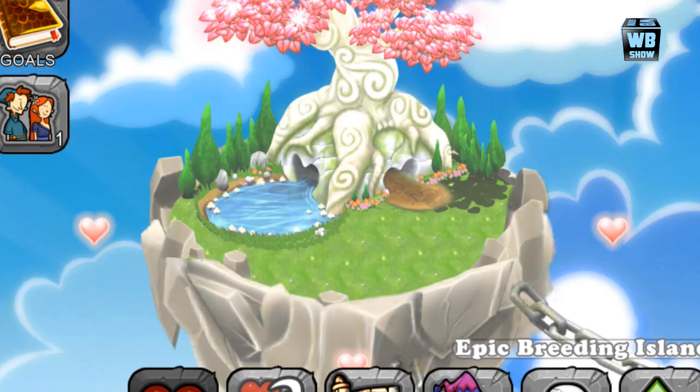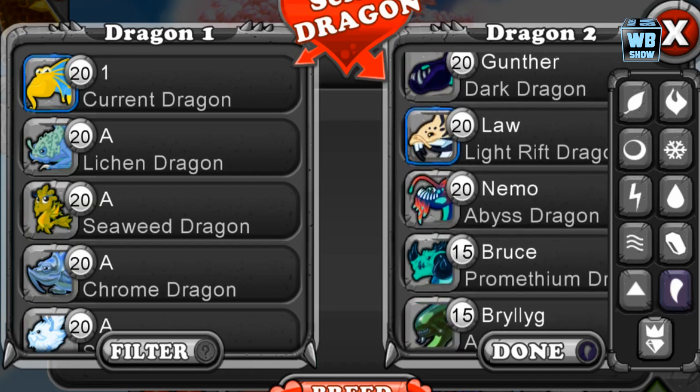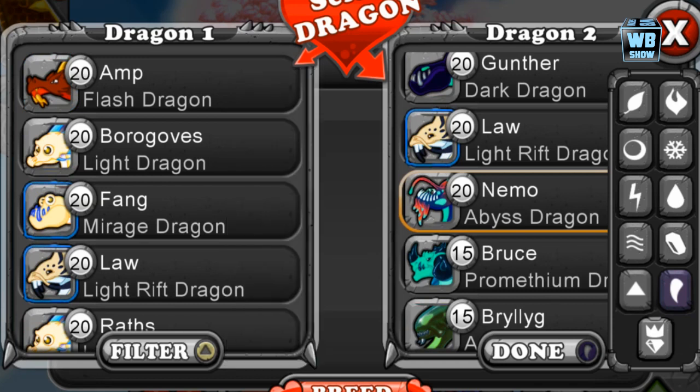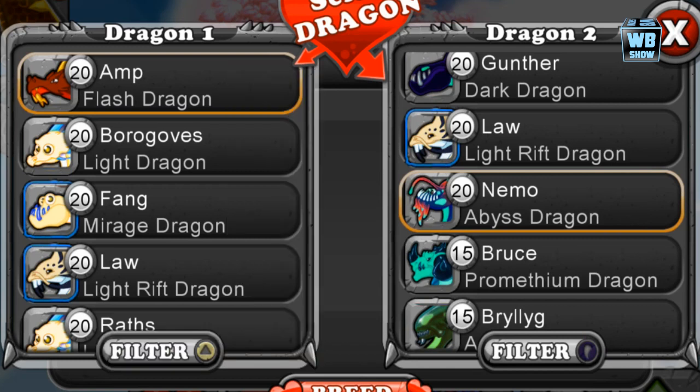Let's just try this — I'm going to use the abyss dragon, which is already a dark dragon, and the flash dragon as the light dragon. We're going to use the flash dragon and the abyss dragon. You can use any other combination you want, but I just want to see if this actually works. If it does, that means you can use any dragons as long as you have light, dark, and two different other elements.